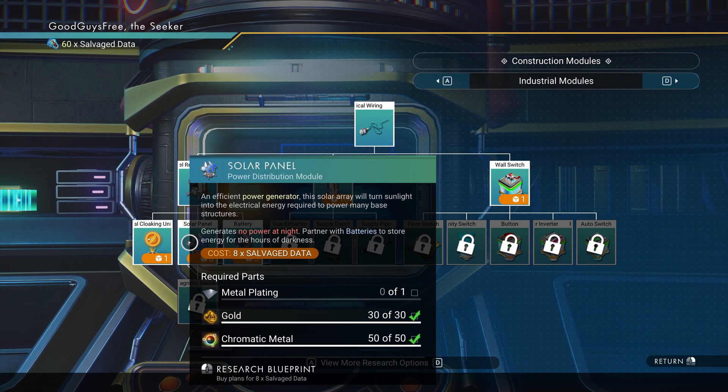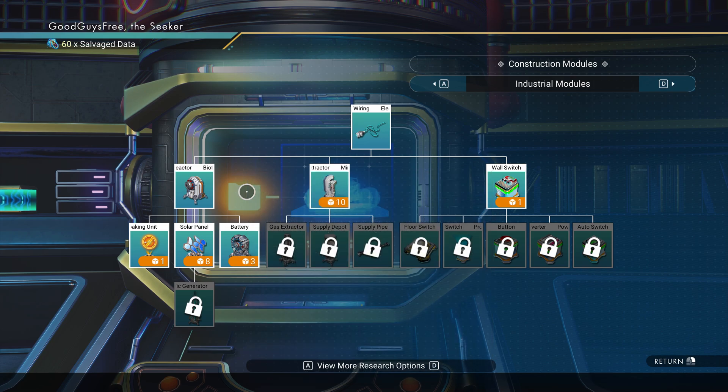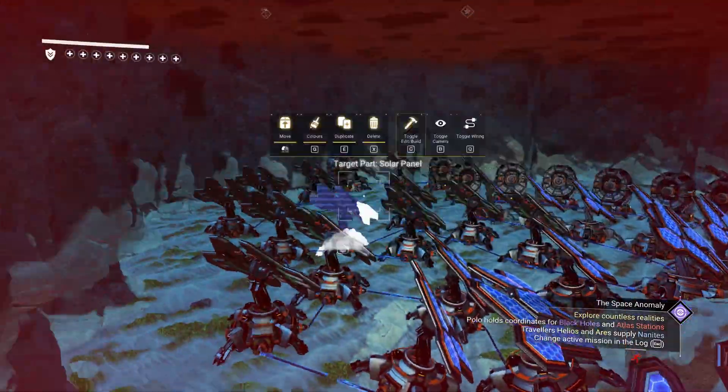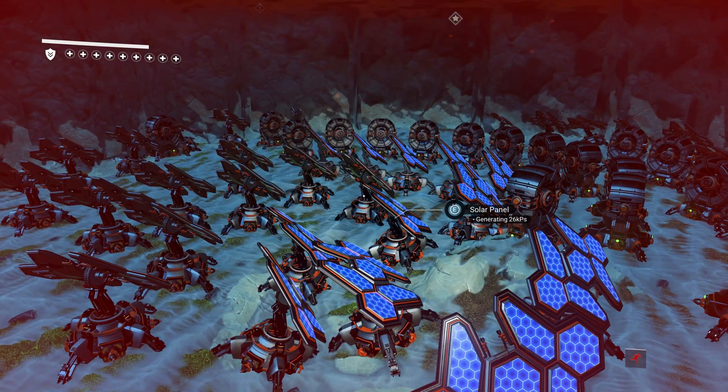Solar panel: free power from sunlight. Works only during the day, so pair it with a battery — usually one battery per two solar panels. Blueprint cost: eight salvaged data. Fun fact: solar panels work underground with no problem.